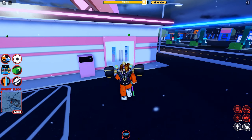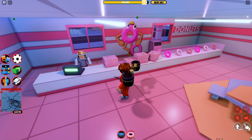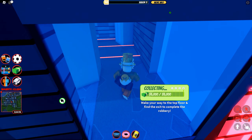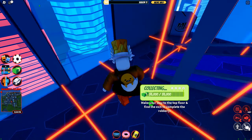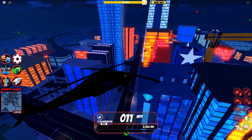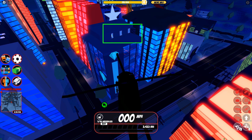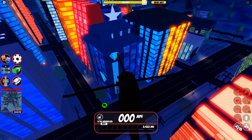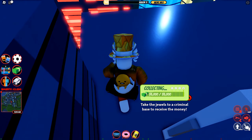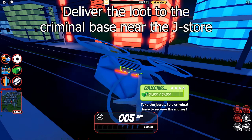You should always bring a donut with you when you rob the J-Store, as things can go ugly very quickly. If you don't have a donut, just wait a while to heal naturally, but don't be too anxious — haste makes waste. If you miss the robbery from the first floor, you can also enter from the roof while it's being robbed, but that's also where cops will be waiting. For new players, remember you need to deliver the loot to the criminal base to complete the J-Store robbery.